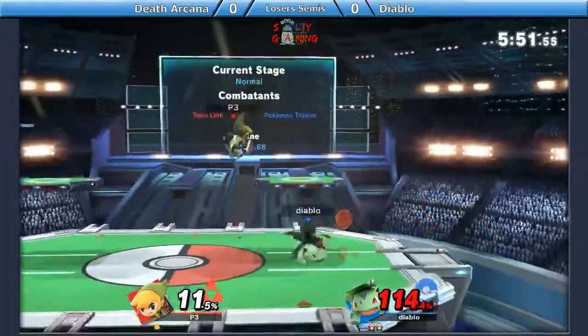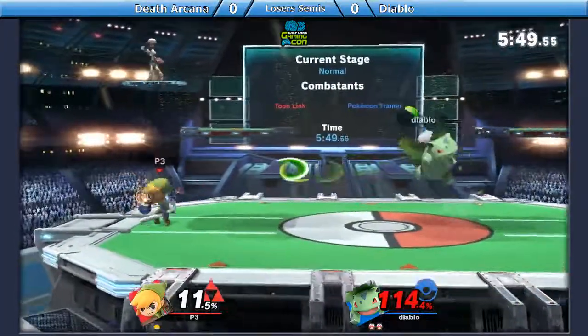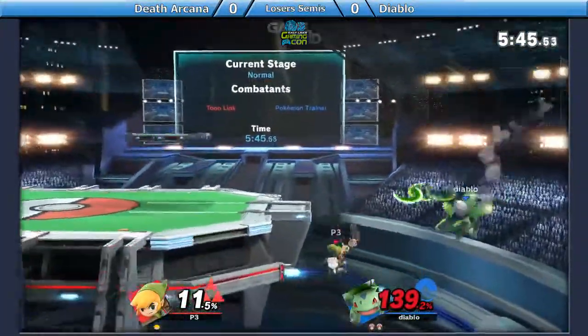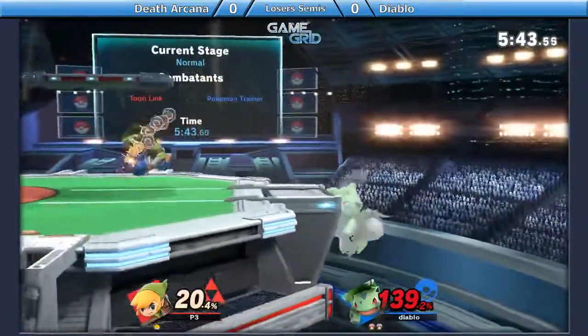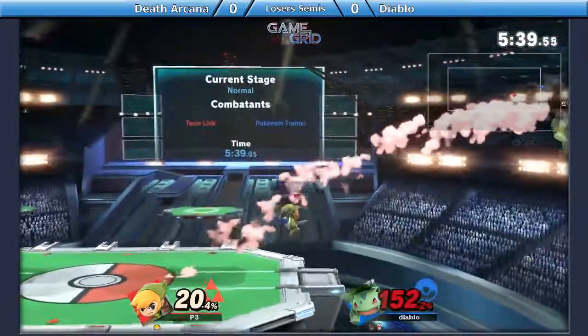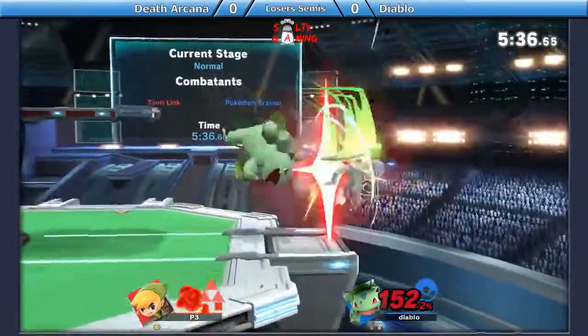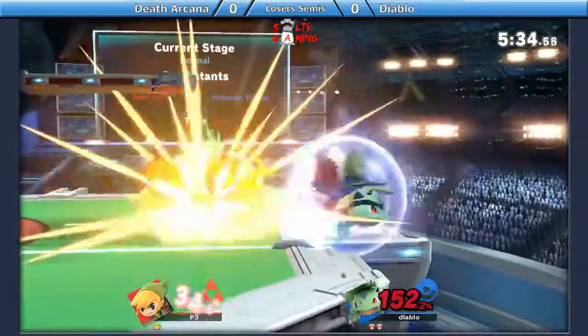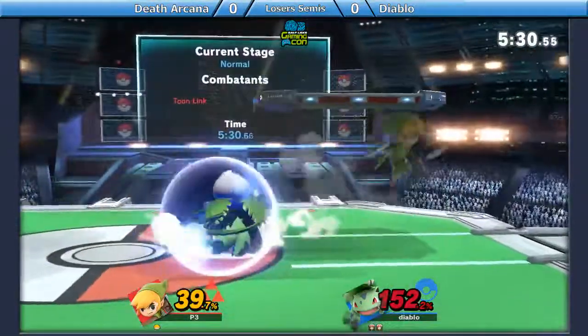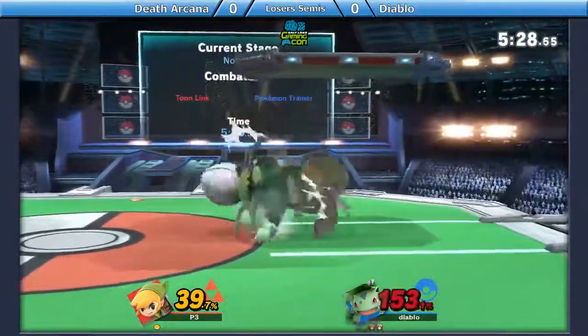The bomb, the arrow into bomb combo — the boomerang arrow bomb. But there is a bomb forward air, that's not going to kill quite yet. He tries to do the B reverse up B again as a ledge guard, as that is very powerful against tethers. Because all tethers have to go down first, unless they immediately buffer into a get-up command.